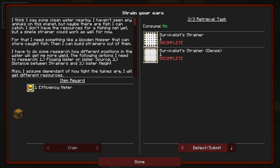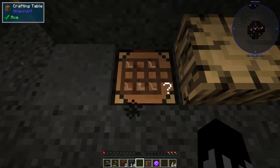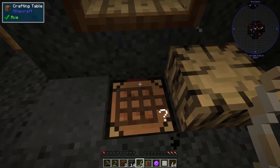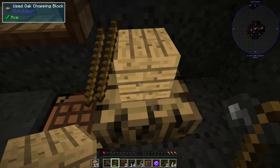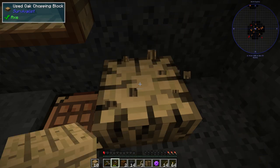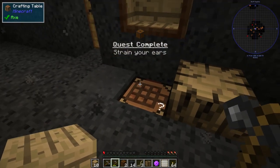When these are done we need to make a survivalist strainer and a dense one. To do that we need some twine. The normal one is just placing it like that, and the dense one is made like that - those are the nets. To make the net into a strainer we need a bunch of sticks. I think I need 16 sticks. It's easier to do it like this to make the dense one and the normal one.